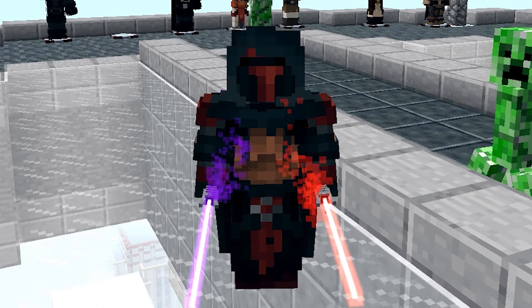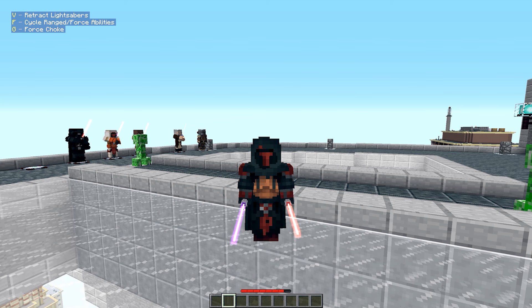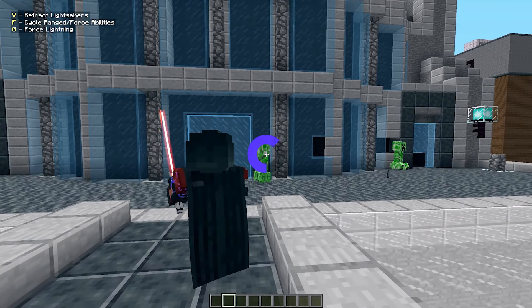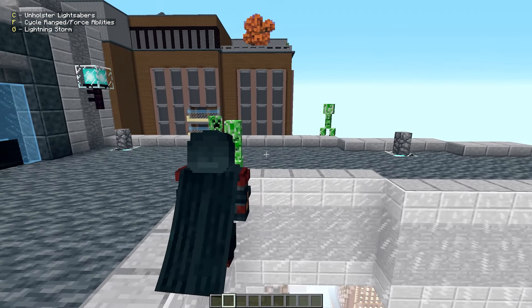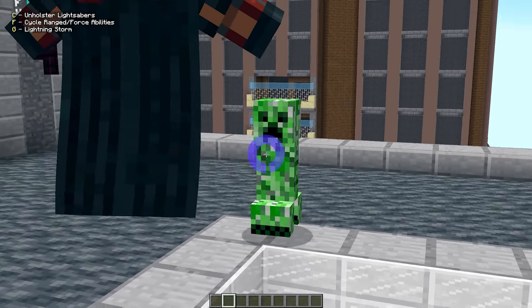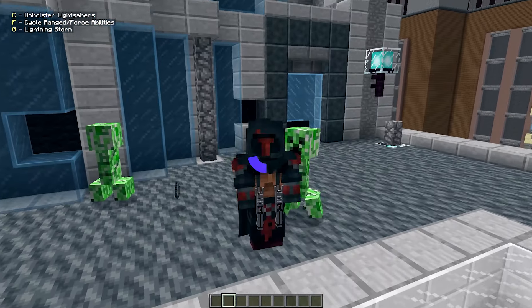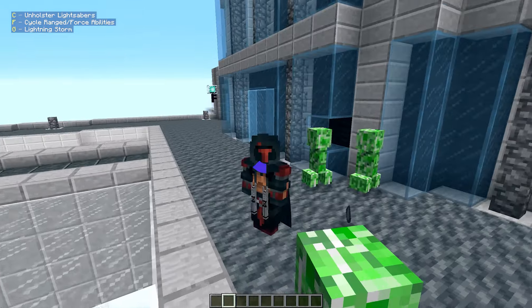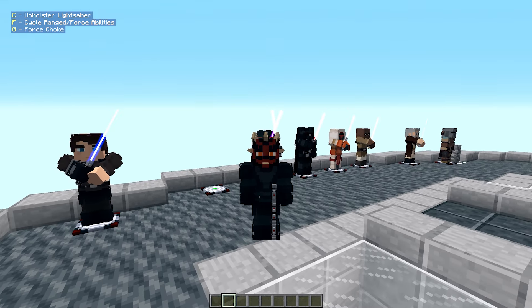Darth Vader is saved for near the end. He has two lightsabers — purple and red — and the textures are insane. He has force lightning and a lightning storm ability. The lightning storm is wild, though you need to aim the lightning properly at targets to hit them.